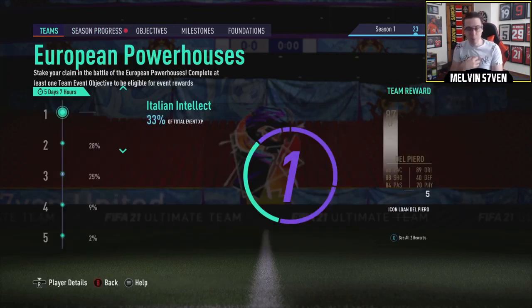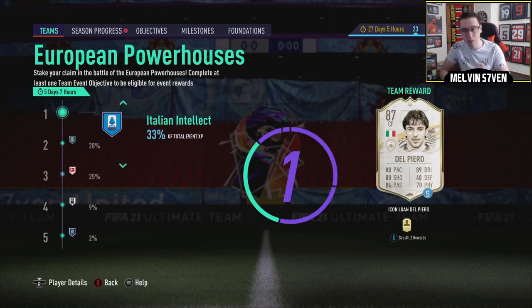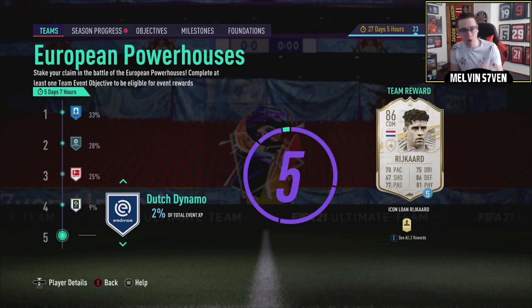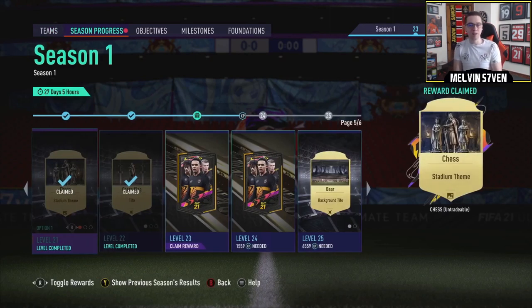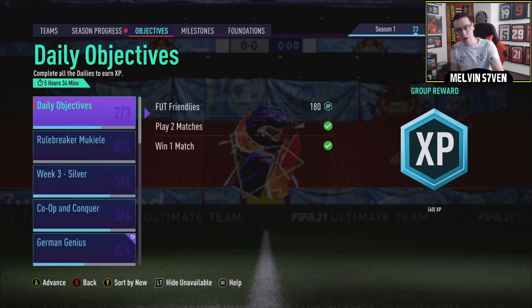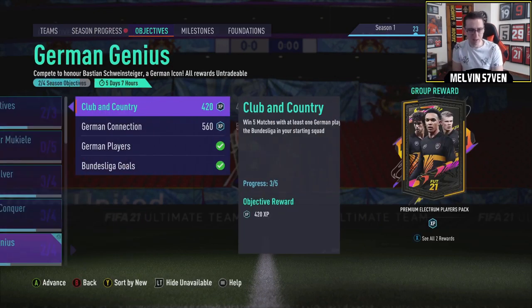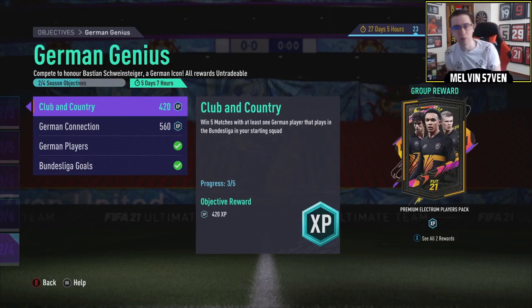For European Powerhouses, I've picked Bastian Schweinsteiger purely because I felt like that would be the easiest one to do alongside McEul, because German, Bundesliga - it's kind of the same objectives. If you've picked Del Piero, Raul, McElealy or Raikard, I imagine the objectives will be the exact same except the nations and the leagues will be different, but the whole assisting in 10 matches and that sort of thing will be the same.